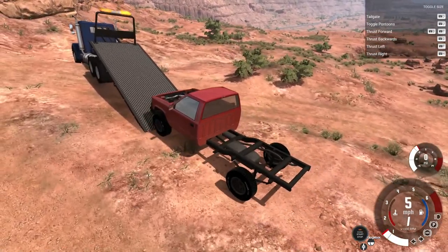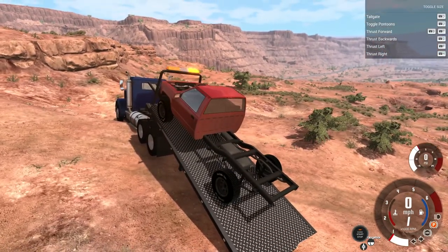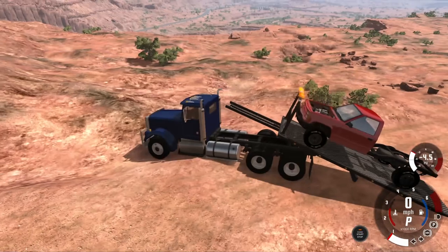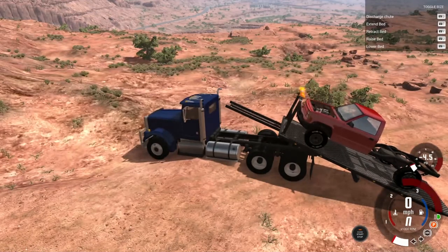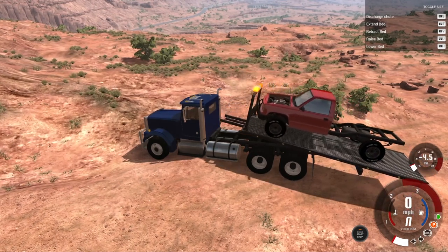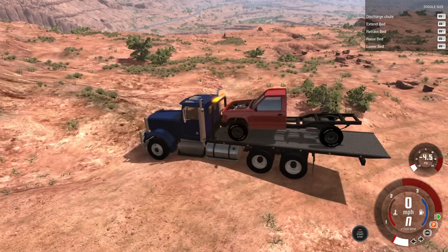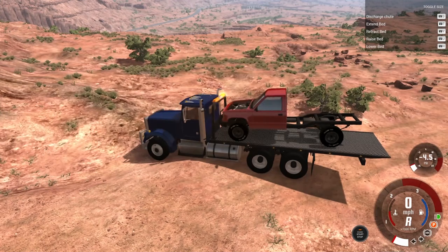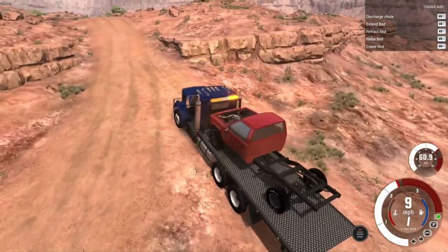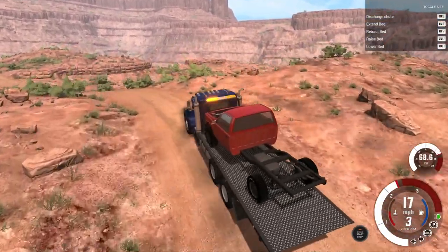Alright guys, attempt number three of loading this thing up. It's definitely not easy with the manual transmission, but there we go — shift it down into low range. After a couple of failed attempts, that's how you get it on there. Like I said, you could definitely use that node grabber like you saw me try to do there. Go ahead and load this bad boy back up. Grab the node on the truck, grab the node on the tow truck, tie the two of them together. If you have it lined up and everything's working good, it will pull it on up there.